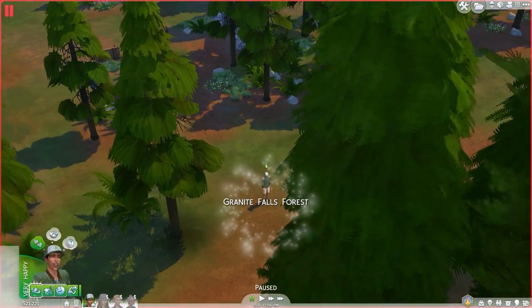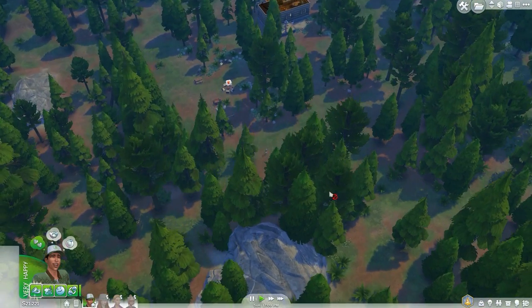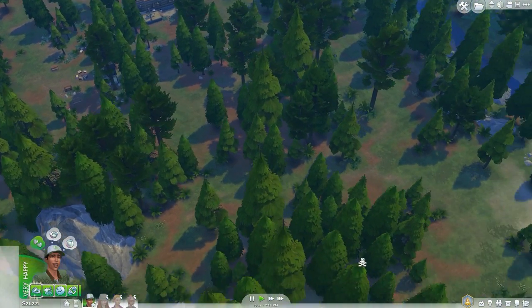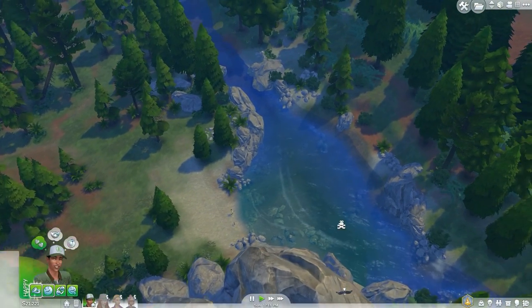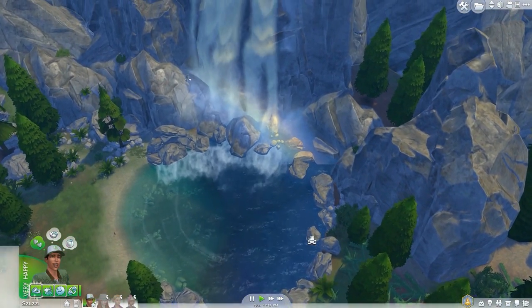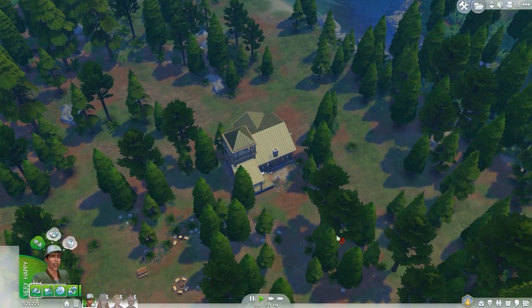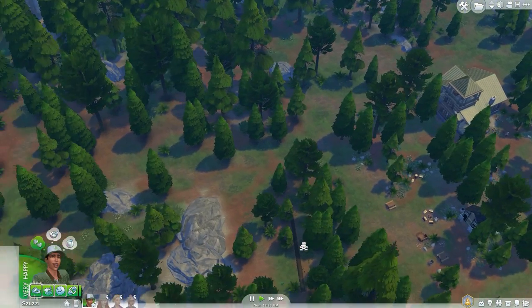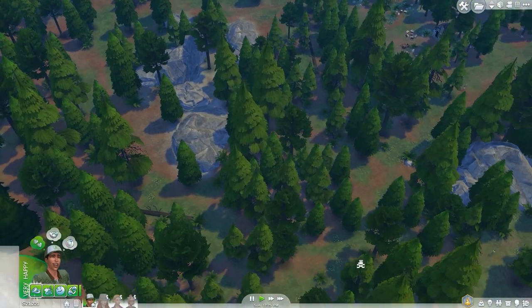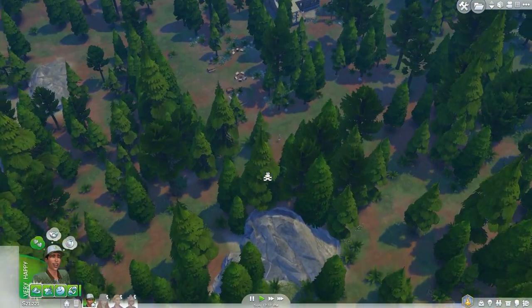I'm going to have my Sim explore the woods. You go to Granite Falls Forest — it's not the secret area just yet. There are people walking around that you can interact with, and look at all these trees. It's so pretty — there's water, more water, birds flying around, and critters on the ground. There is a waterfall and a little house in the center. You can see the secret place from a bird's-eye view — over there is how you get to it.